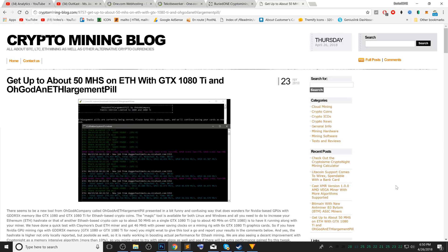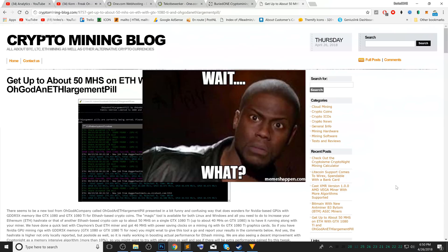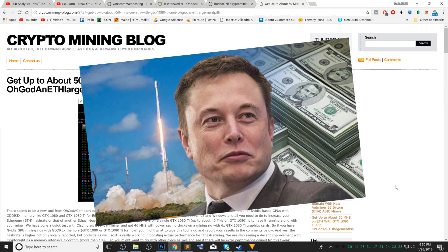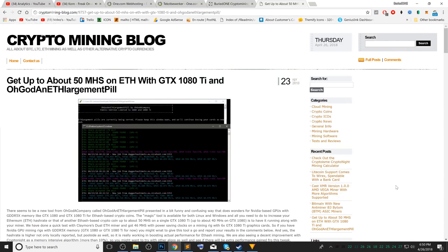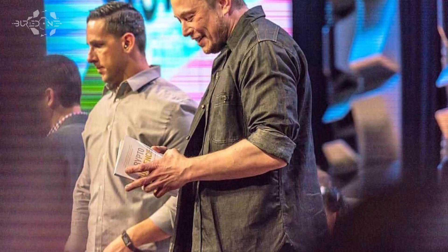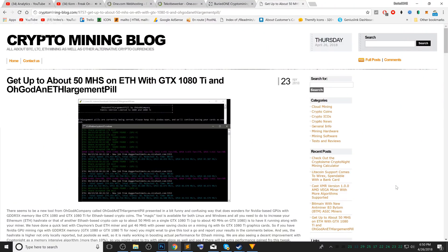That is why I'm not really into this too much. But if we take a close look, it comes from a company and they created an enlargement pill that should potentially give you more hash rate. This kinda sounds like Elon Musk even went into crypto mining with the Boring Company. The only way to test it is to try it ourselves, so let's grab the GTX 1080 Ti rig, install this thing, test it for a few hours, and compare the results.